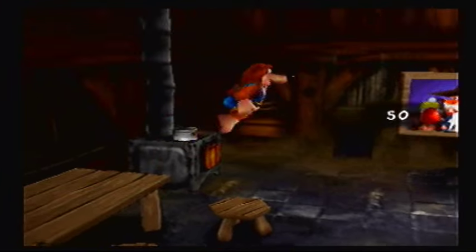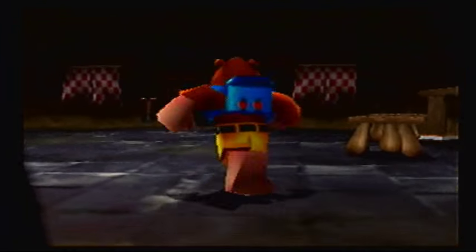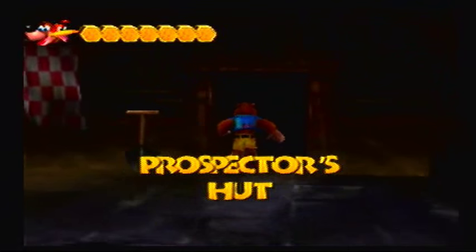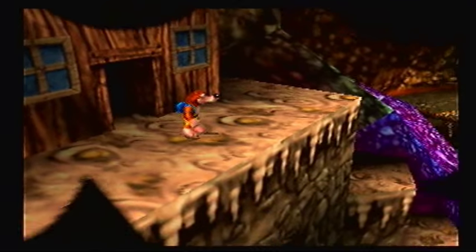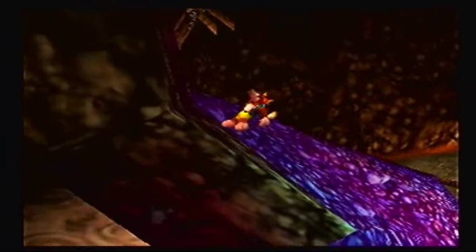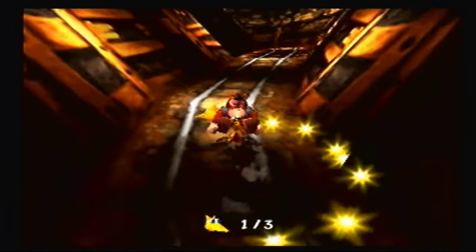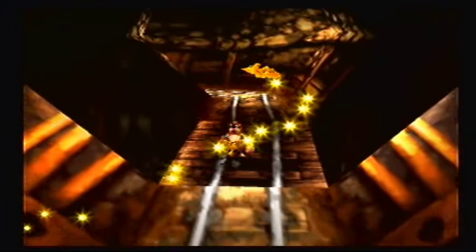Let's see what else we can get over here. Yeah, we can't do anything about that boulder even from this side. We actually have to do it from the Mayahim Temple side, once we get the move required to destroy these boulders. But sadly, a grenade egg is not it. Also, I heard a Jinjo. Where did it come from? Oh, there you are! One of three yellow Jinjos. Awesome.